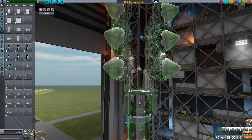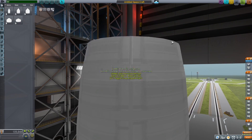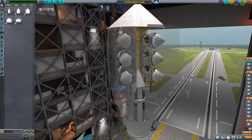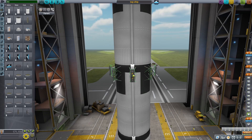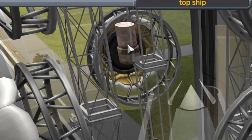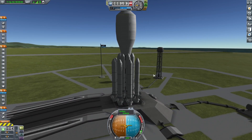Next I needed to get the top stage to Eve, and it looks a little different — I was messing around adding some heat shields for the descent, which took a lot of tuning. I covered the entire thing with a fairing to help get out of Kerbin's atmosphere, added some extra fuel tanks and an engine to hopefully get all the way to Eve without docking. I also added an antenna and a probe core, and it was time to give it a launch.